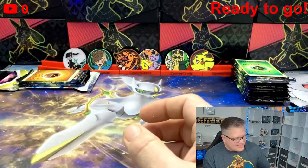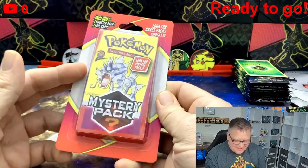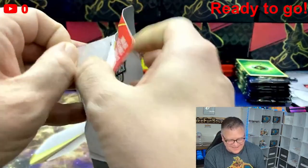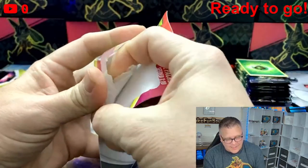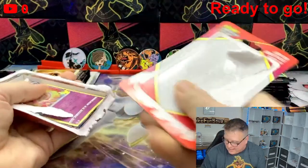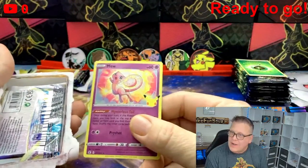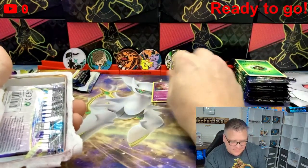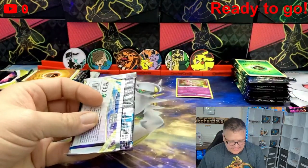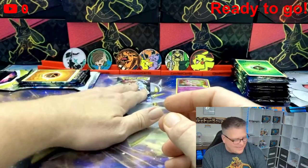Let's just get into it and see what we got. Pack number one — I'm excited. We'll open them up, except if we get a chase pack I'm probably gonna keep that. We got a Mewtwo holo from Celebrations. Looks like... is that Silver Tempest? Let's see — Brilliant Stars. Okay, that's not bad.